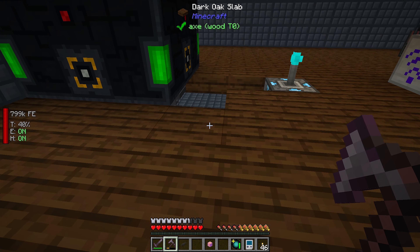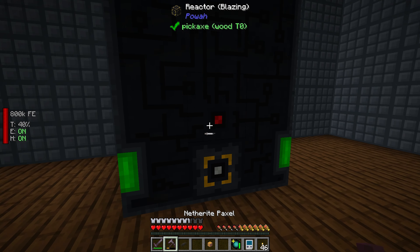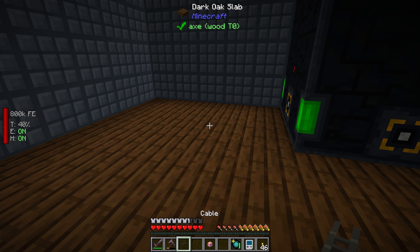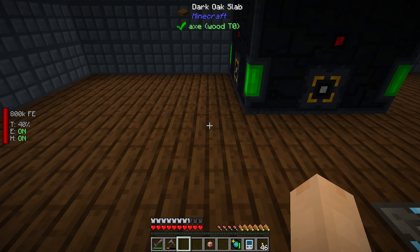I moved our flux plug up to the top just so it looks a little bit nicer. I like being able to just put this stuff anywhere - I don't have to worry about input, output, specific spots, or anything like that, and it just works. So anyway, we need to get, ultimately, dry ice. And we're going to do that by going through packed ice, blue ice, and all that stuff. Now, we have been creating ice essence.